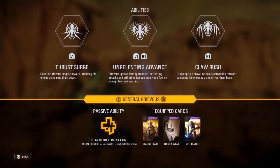Now on to General Grievous, who's got Thrust Surge, Unrelenting Advance, and Claw Rush as his three abilities. He also has the passive ability of Health on Elimination. I personally enjoy the star cards that give him more health. Sith Trained actually doesn't give him more health — it adds damage to his lightsabers but reduces his stamina with each swing, about 25% less stamina every time he swings.